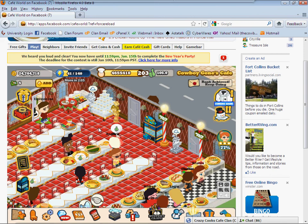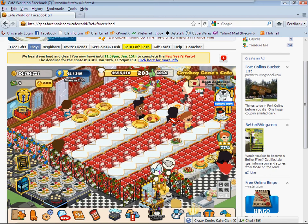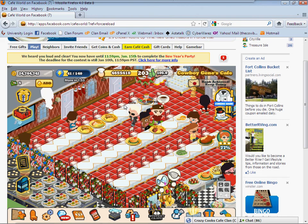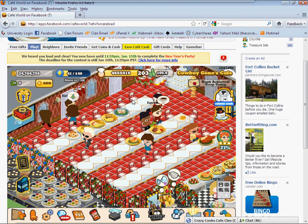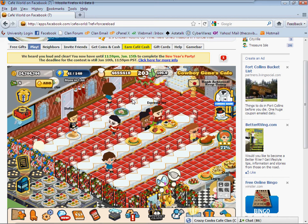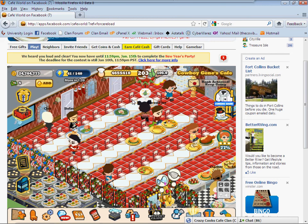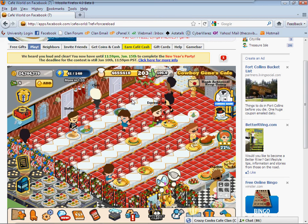You also need to make sure that you have plenty of tables and seats. To explain something about tables and seats — I've got mine all in a row. There are four sides to each table and you can put four chairs around them. That's a waste. The way Zynga set this up, only one customer can sit at each table. So if you've got four chairs, you're wasting money on three.